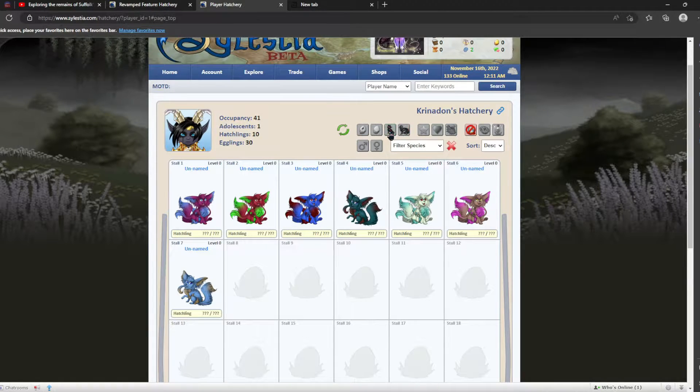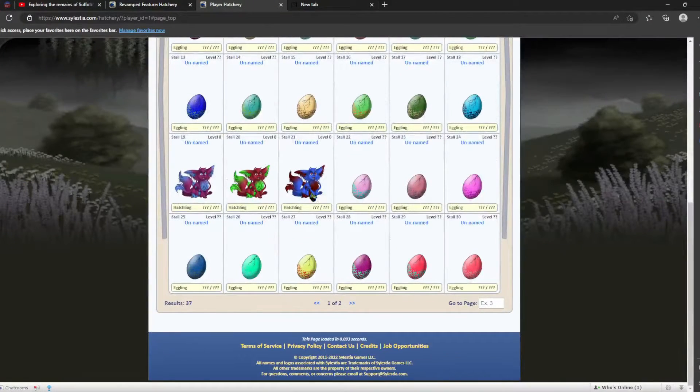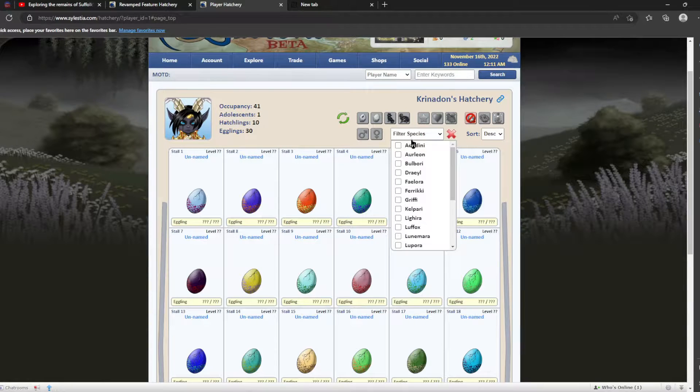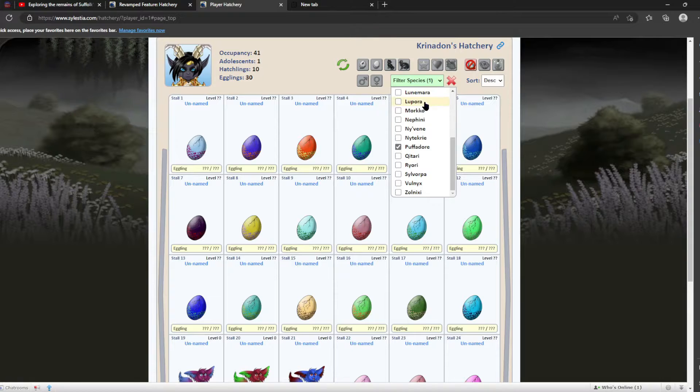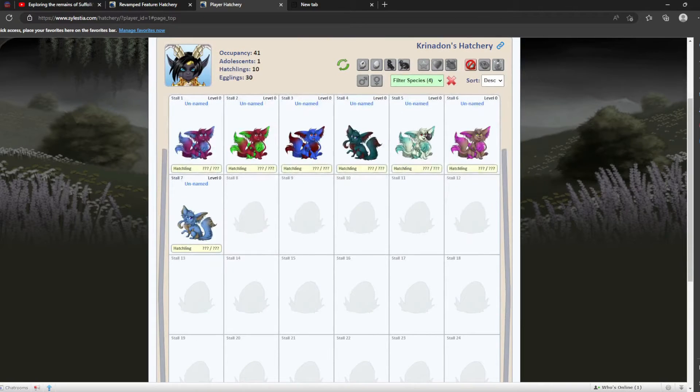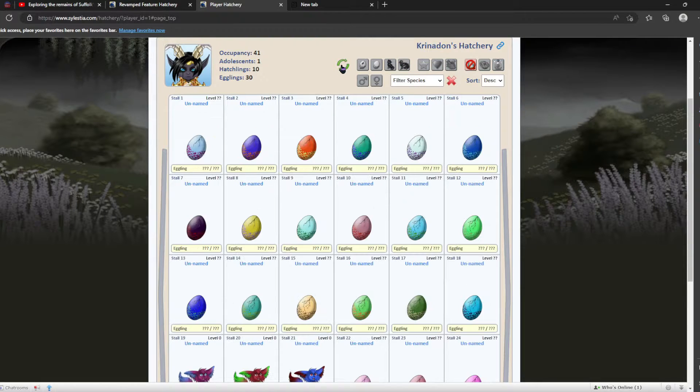Clicking refresh will return us to the natural state of the hatchery. We can also filter by species — for example, you can choose only to look at Puffadors. You can also choose multiple different species categories, like Roheran Roof Horses and others. We can also sort as well — you do that and then refresh, and you'll only get the results matching your filters.